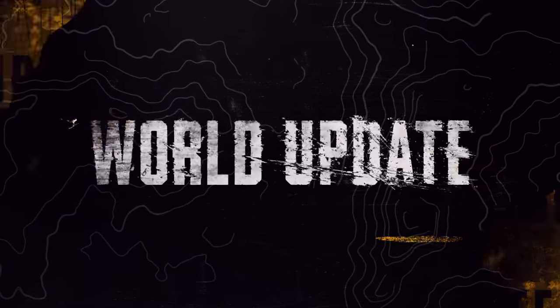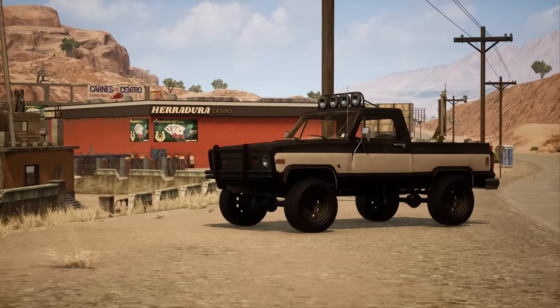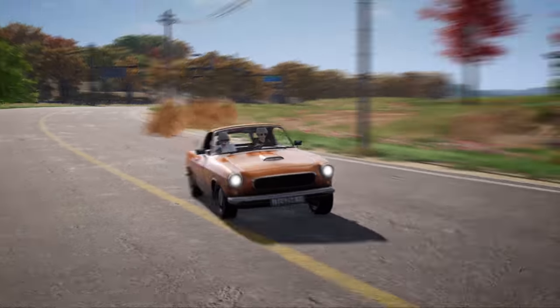Though Destin is the highlight of this update, Miramar is also getting some love with terrain modifications aimed at making vehicle travel more steady, some updates to building quality, a small revamp to the Oasis area, some object cleanup, and increased vehicle spawn points. The Coop RB will now also spawn on Vikendi and Taga, and will spawn more often in general on the maps where you can already find it.